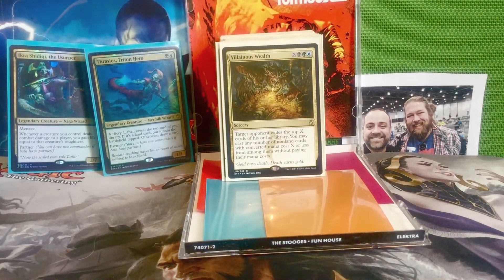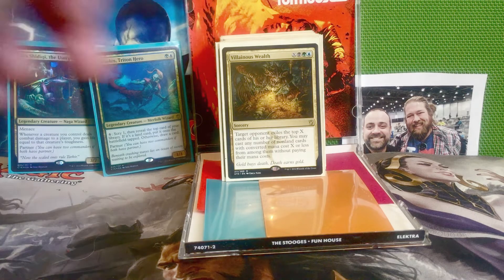Next we have Villainous Wealth — X, black, green, and a blue for a sorcery. Target opponent exiles the top X cards of his or her library, and you may cast any number of non-land cards with converted mana cost X or less from among them without paying their mana costs. This is one of the most fun spells to play in the deck — just get a bunch of mana and pump it all into a Villainous Wealth and get to cast all the revealed spells for free.